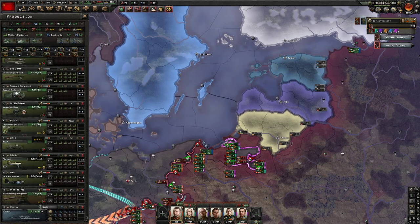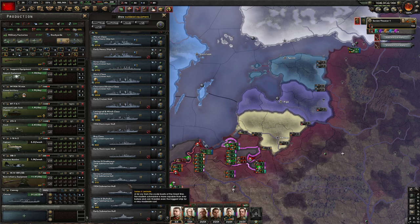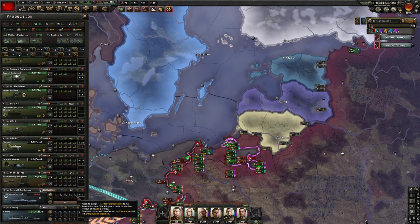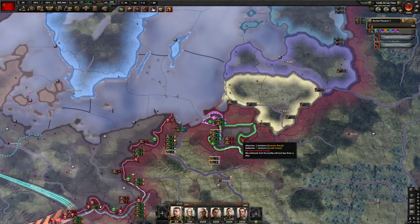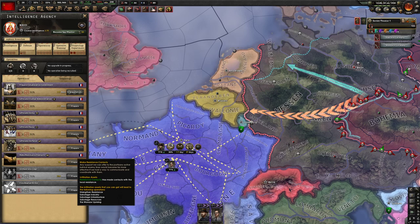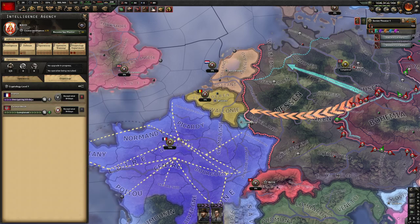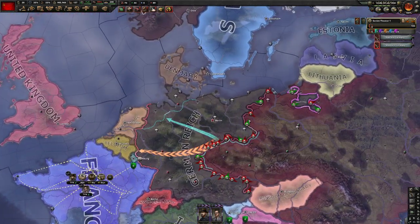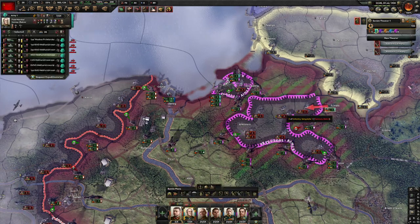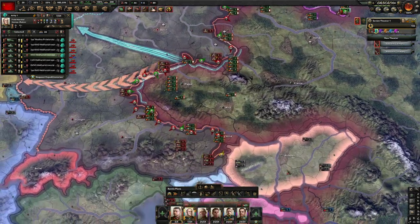Let's check our naval production — we can upgrade those light tanks, which will help quite a bit. Let's get some subs going. The spies are preparing the collaborationist government and cryptology is going on France. I don't think the UK is going to come in on the side of Germany, but you never know.